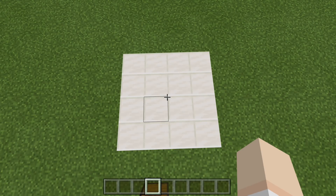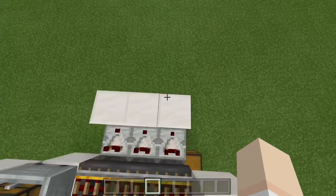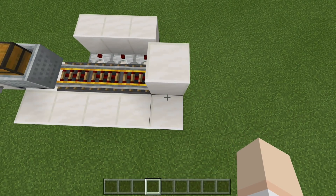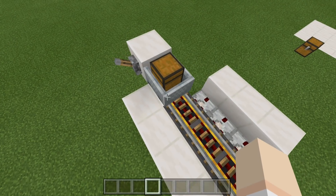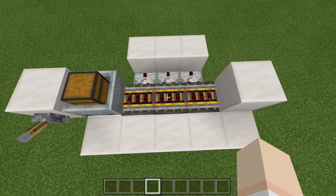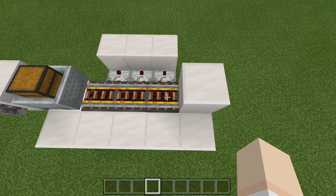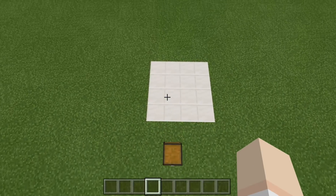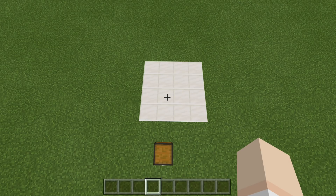To make the XP Storage Furnace Array I just demonstrated, you are going to need a 4x4 area. This 4x4 area only covers these three modules and our collection system at the end. As far as this rail and chest with minecart, this was just for demonstration only and will not be part of the supplies, since it depends on how you want to hook this up to your farm. So we're just going to focus on the furnace array itself.